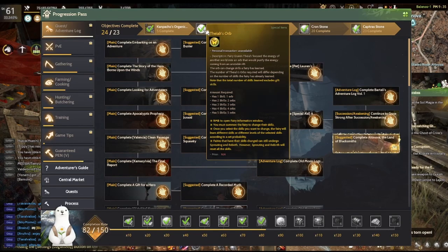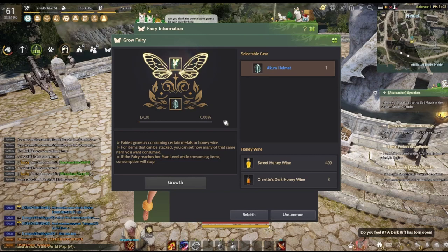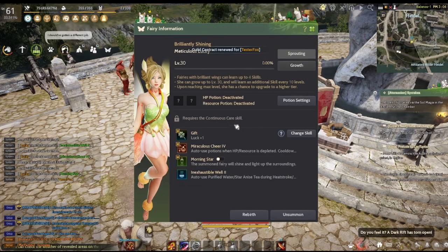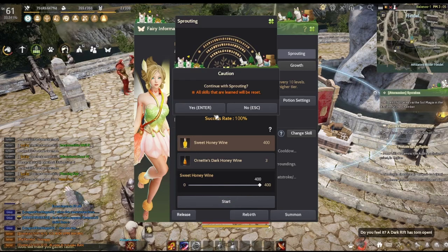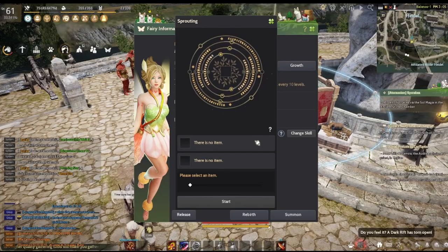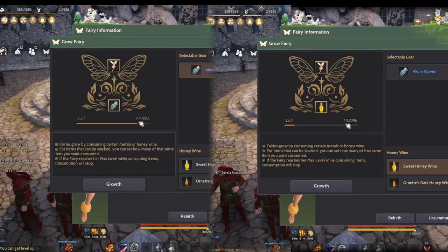You should only use these orbs on radiant fairies. Radiant fairies as a drop are extremely rare. However, you can just turn brilliant fairies into radiant by maxing them out first and then sprouting them into radiant. This costs a couple hundred million silver mostly for buying sweet honey wine for the sprouting process. For leveling, it is recommended to use blue armors instead of the wine because it is cheaper and gives more XP.